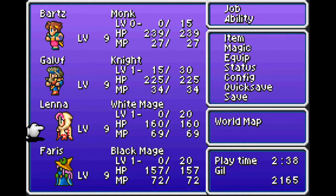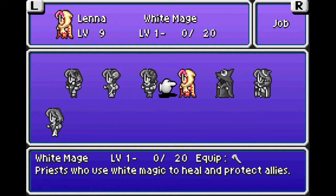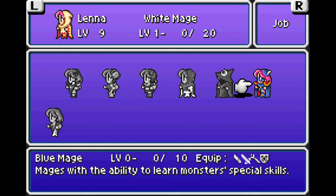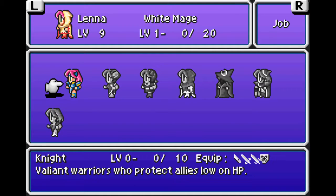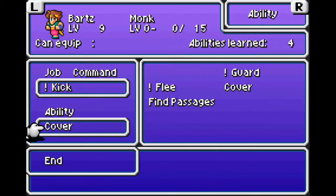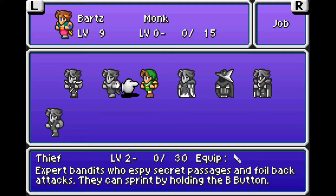I put Bartz back to Monk, and I did the same thing with Lena and Faris — I just switched them back. They got to level 3 Black Mage, then I switched them back to White, or level 3 White, switched them back to Black. Once they've got level 2 or 3 White and Black, I might give them some Blue Mage, maybe. There's not a whole lot of other magical abilities I can give them right now if I level them up as Knight, Monk, or Thief. What I was hoping for with Thief was learning the Dash ability, but that must be a higher level than 2, so at some point we'll be able to equip the Dash ability to somebody else, which would be nice.